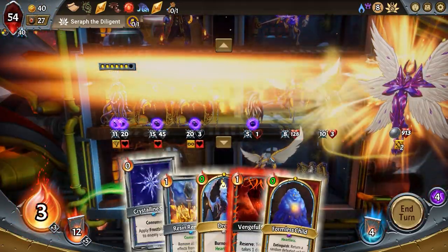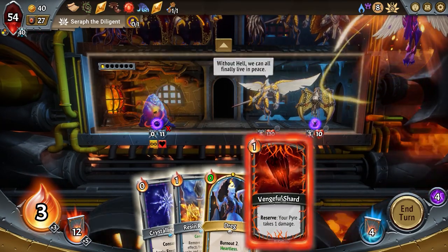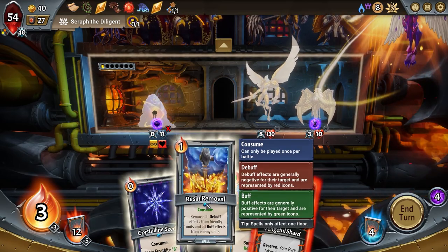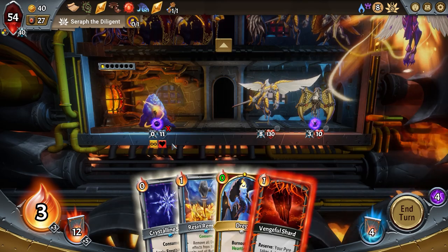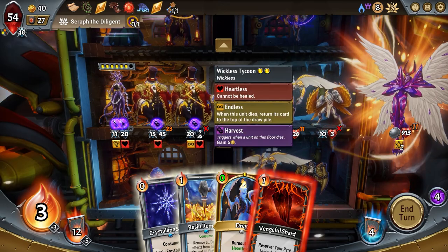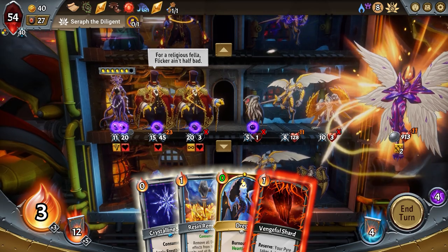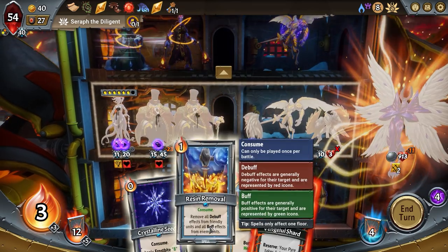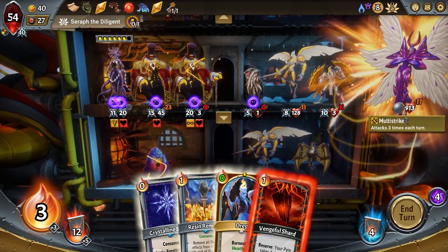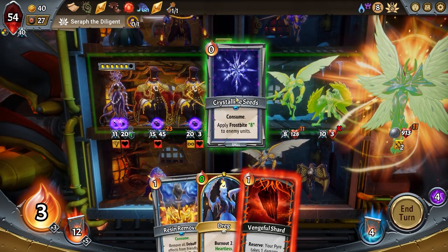Please give me some stuff to put on the second floor — perfect. Kill him excellent! Remove all debuff effects from friendly units and all buff effects from enemy units. At this point nobody's got any damn buffs. Heartless — endless. Buffs are the green ones. Nobody's got buffs. Apply frostbite eight to everybody — yes, and also incant there. Where are my stones?